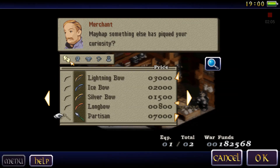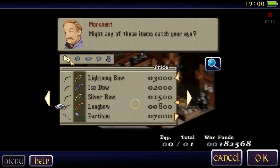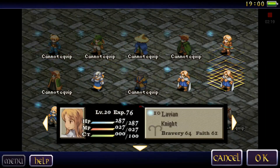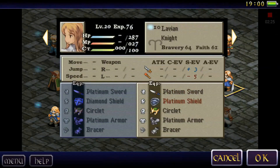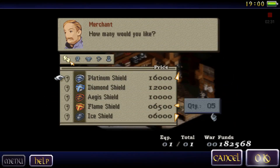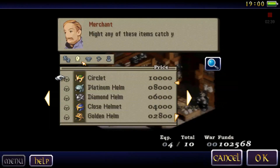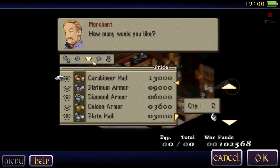Partisan — already equipped. Platinum Shields. Alright, let me get some Platinum Shields for my knights. Let me get five of those. I'll circle it. Okay, equipped. Let me check this armor out. I'll get five of those.